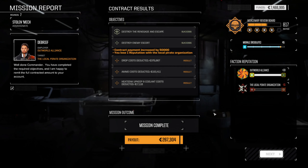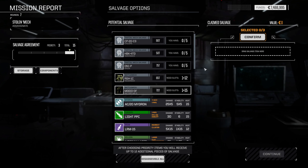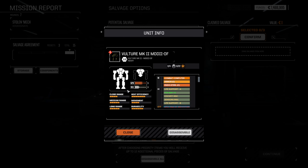Mission successful! That was pretty easy — 267,000 cbills. I actually thought they were heavier. The Cyclops is 90 tons. I thought the Vulture was heavier, but it is an OmniMech so it's cheap to rebuild.